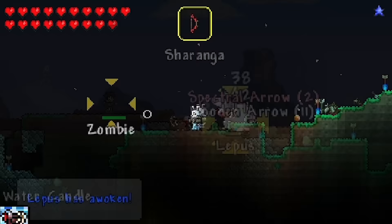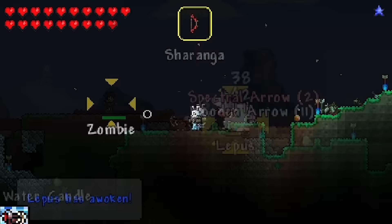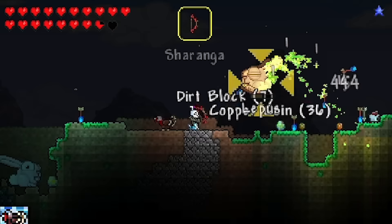Even after realizing how the fight works, it was still tricky to keep track of all the eggs. How much health does this thing have? It's got quite a lot. We're doing lots of damage but that health bar is not really moving that much.